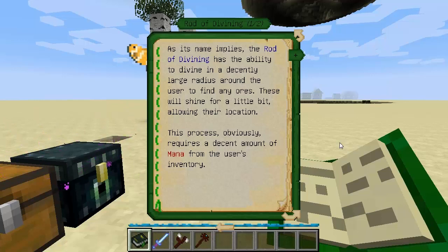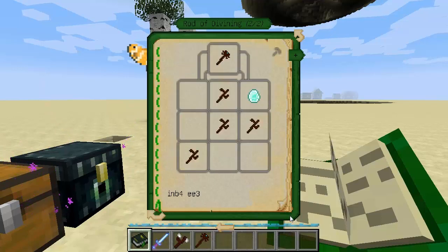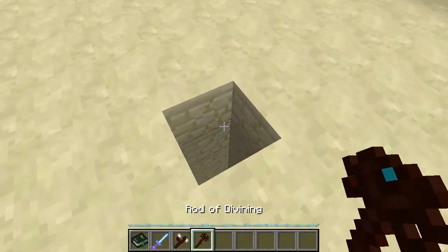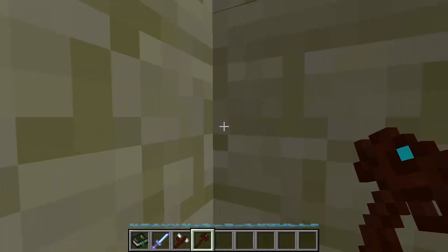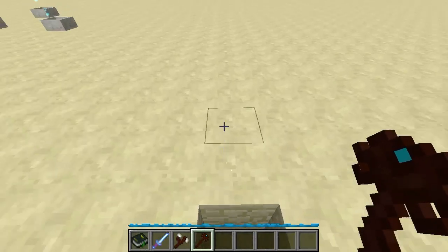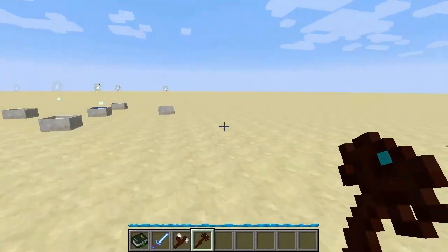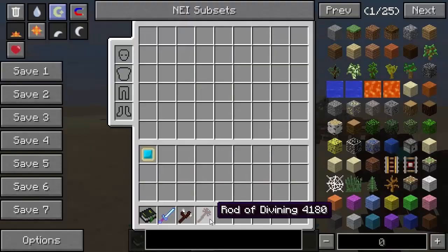Added in build 105 was the rod of the divining. Those of you who have played Equivalent Exchange will know what the divining rod does - well, this is very, very similar. As the name implies, the rod of divining has the ability to divine in a decently large radius around the user to find any ores. These will shine for a little bit, allowing their location. This process obviously requires a decent amount of mana from the user's inventory. You can make it with one mana diamond and four living wood twigs. Down this hole I've put some ores around - let's see if we can find them using right click. Look at that - there's an iron and a diamond in there. That's basically what it looks like when you find some with the rod of the divining.